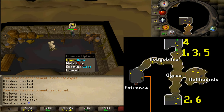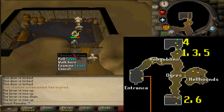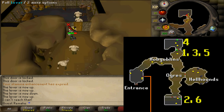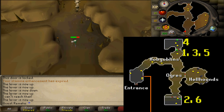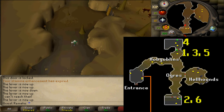Then exit once again and pull the lever next to the door back up. Then run back south to the southern room, enter via the western door, pull the lever back down, and exit via the eastern door.